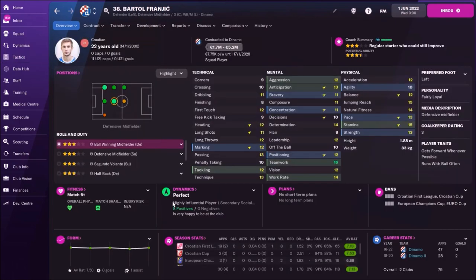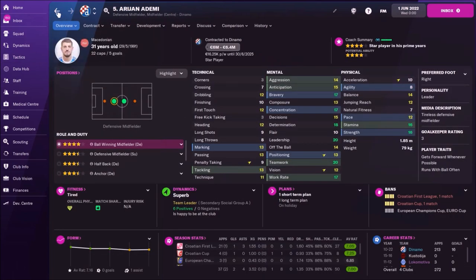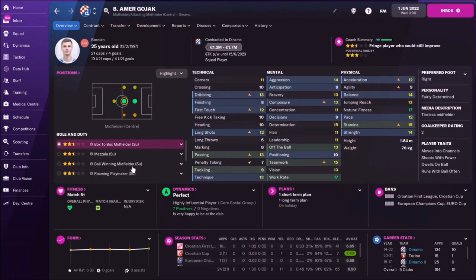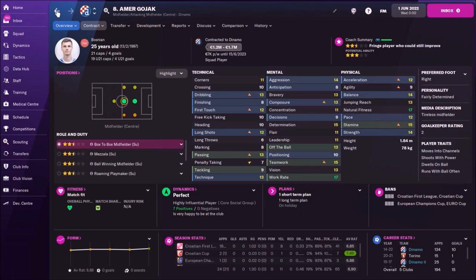On the left side we have Franic, who can play as left-back. As far as I know, Dinamo Zagreb sold him in real life, so he's no longer playing for Dinamo. Then Ademi is a ball-winning midfielder in the middle — a player with some awesome mental attributes and a box-to-box role. I don't see a better player for that position. Amar Goyak has fantastic natural fitness — we need a player who can run, and that's why I use him.